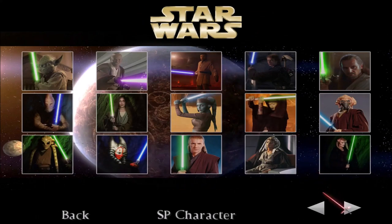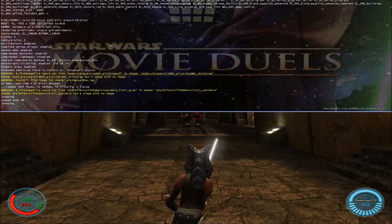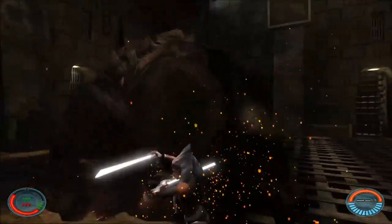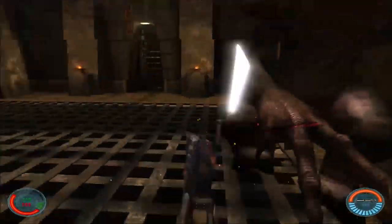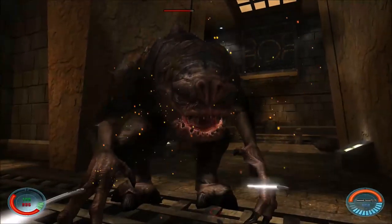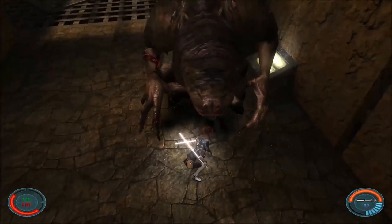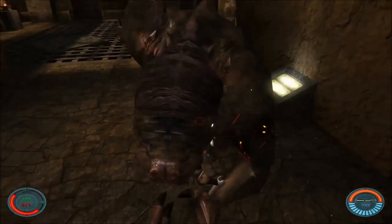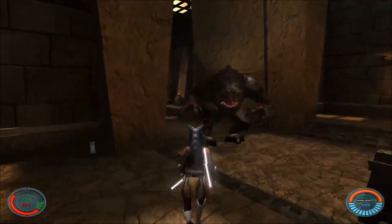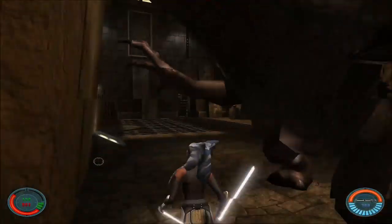This is some Force Unleashed bullshit right there, and I've got to do it with Ahsoka as well. Let's see what we can do. Take out the Rancor — he's going straight for me. How much damage does he do? Oh, he does a lot of damage. Get your hands off me, buddy. Use your special on him — nice, always works. He's almost done for. Did you see that? That was crazy. I got him — I got the Rancor.